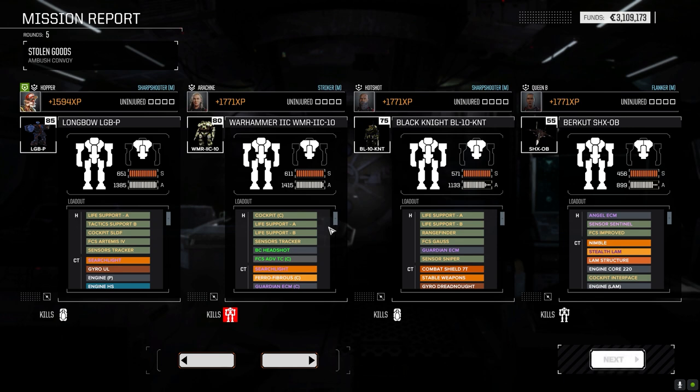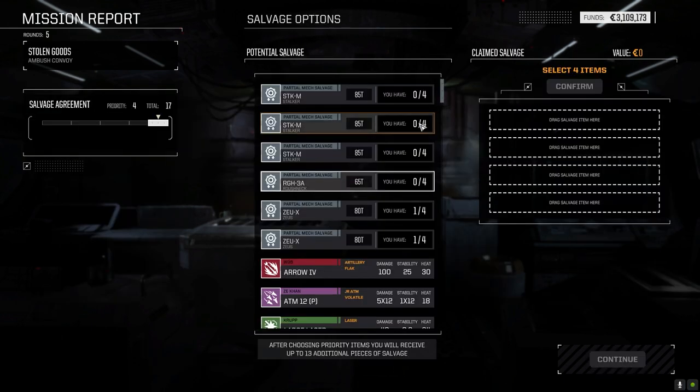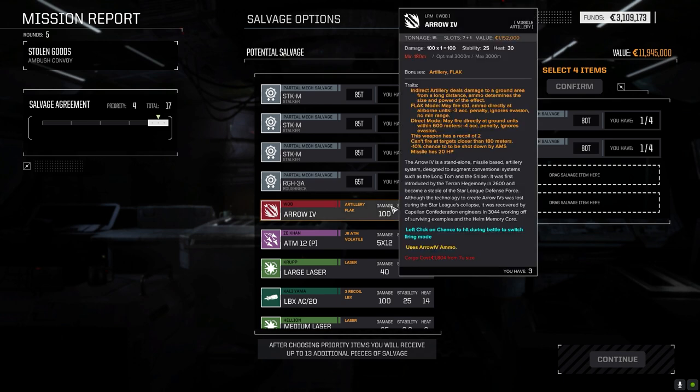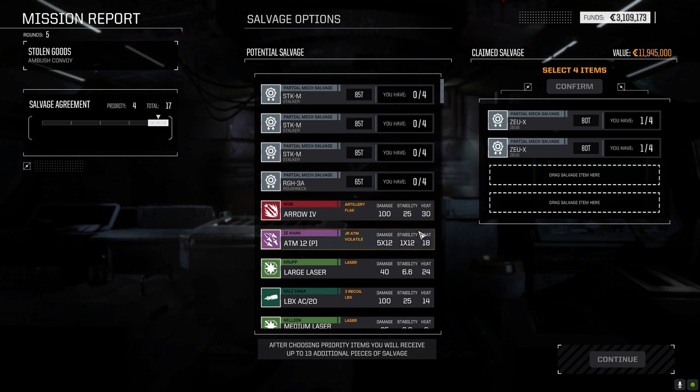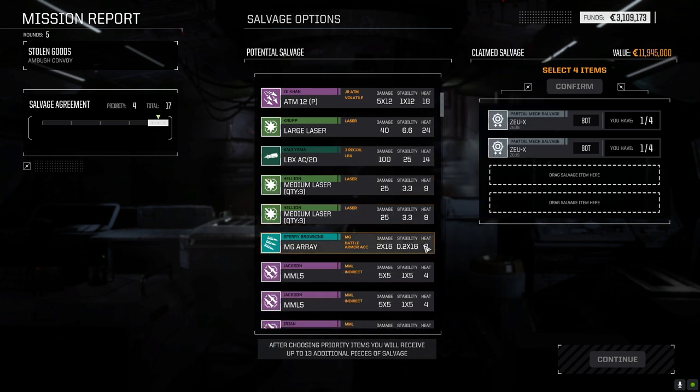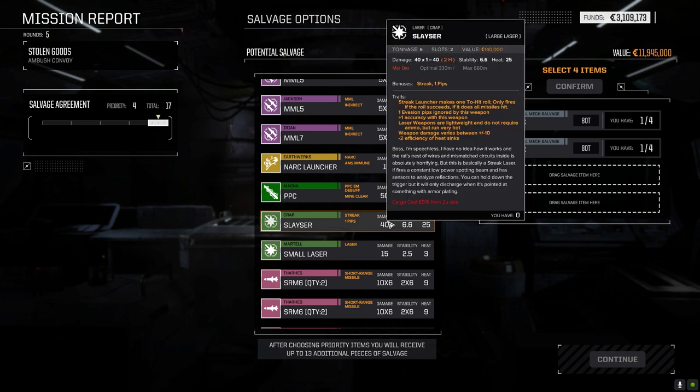Let's see what we got: two Stalker parts, two Zeus X parts. We've got one Zeus X part already — let's drop these two in there, so now we've got three. We've got three Arrows so we don't need another one. ADM12 Pirate, 7 tons. I don't know if we'll ever use an LBX 20. Not bad — MG Array, MMLs, S-Laser at 660 meters. Streak launcher makes one to-hit roll, only fires if the roll succeeds.